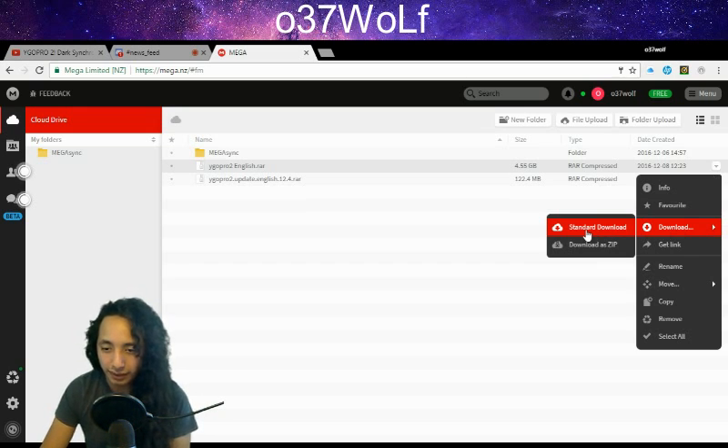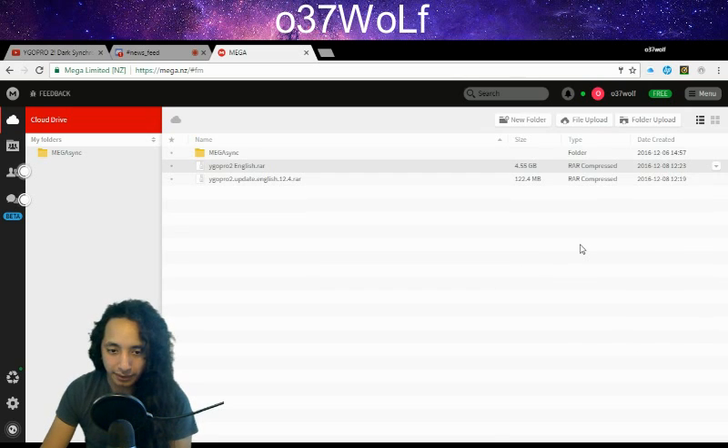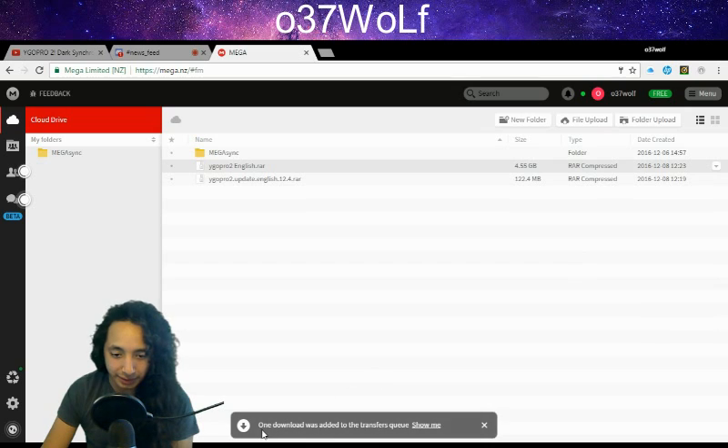You could download the standard size but I'm not sure how long that'll take. Being in Australia the internet is not so great, so I need to make sure the file is small so I can download it and unzip it. I clicked on download zip, and then another window pops up telling you a download was added to the transfer queue. Then you click show me.